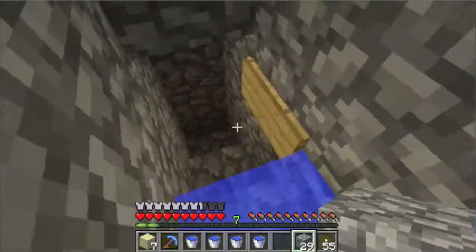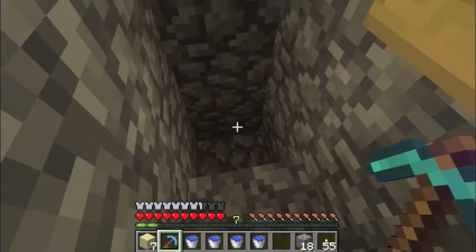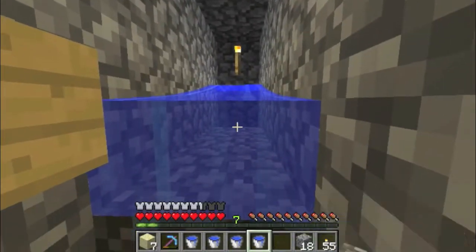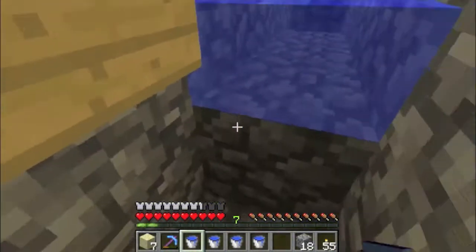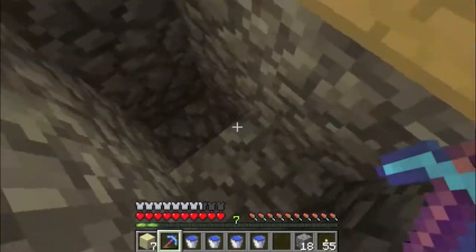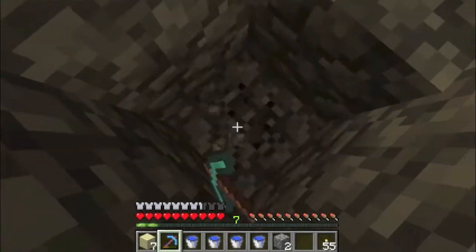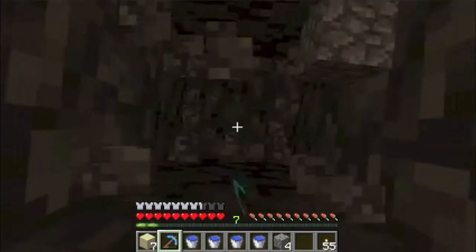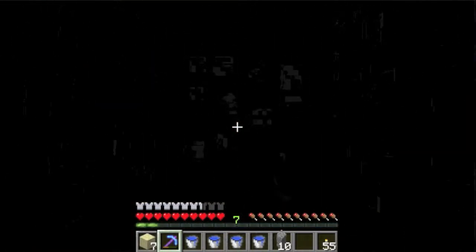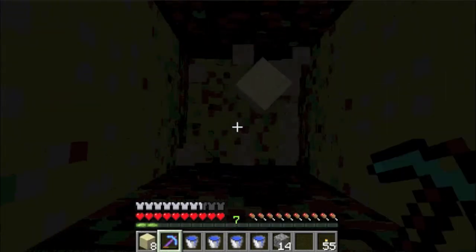You want to go down 23 blocks and that will match up perfectly with the elevator. Right now we've dug two blocks, so put one here and two right there, then dig straight down. This is made out of cobblestone because the mine is poking out of the ground a little bit — it's so close to the surface, so that's why it's cobblestone as a barrier.